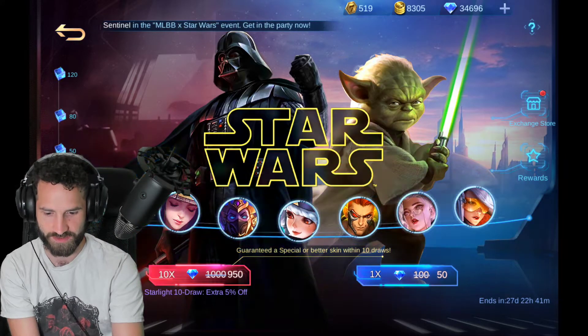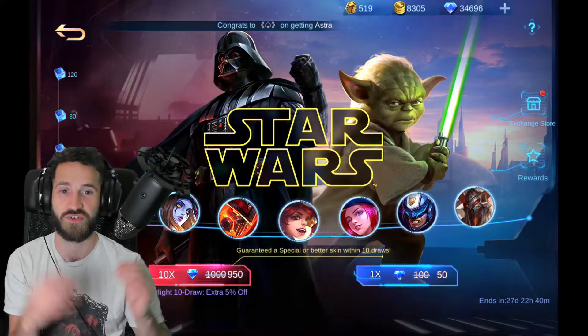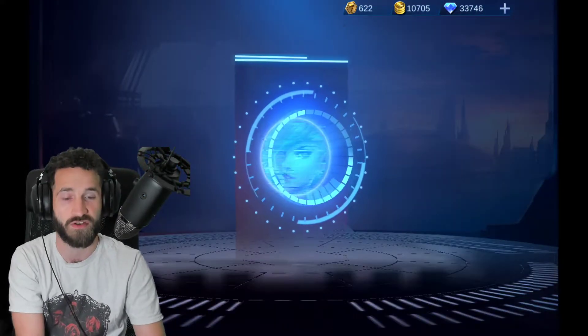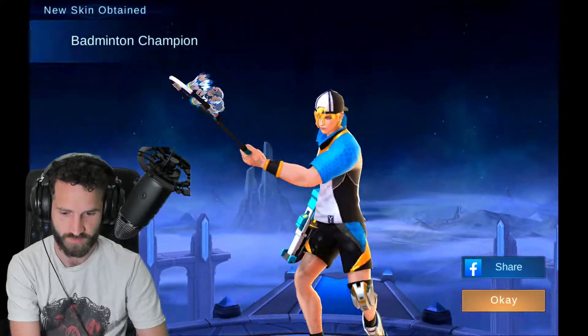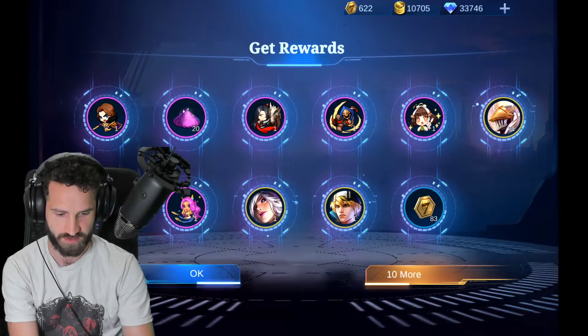We've got 519. Let's collect these bits over here on the stars — crystal auroras, magic dust, which I now have no use for because I've maxed out my emblems. But maybe there's something else we can spend it on in-game. That's pretty cool. Badminton Champion — that's a special, I like that. Nice.